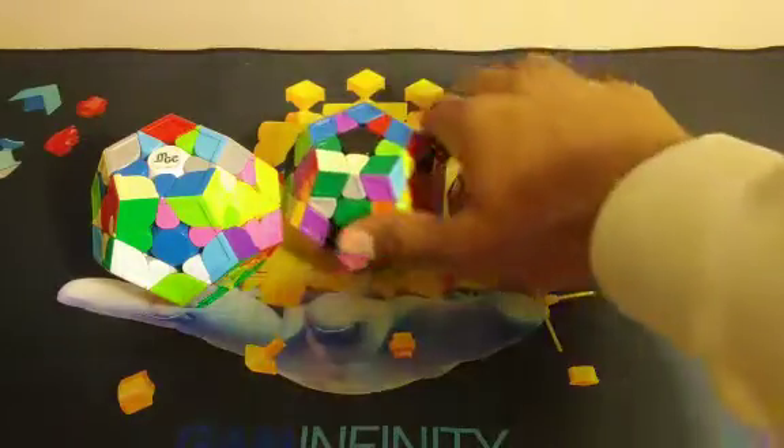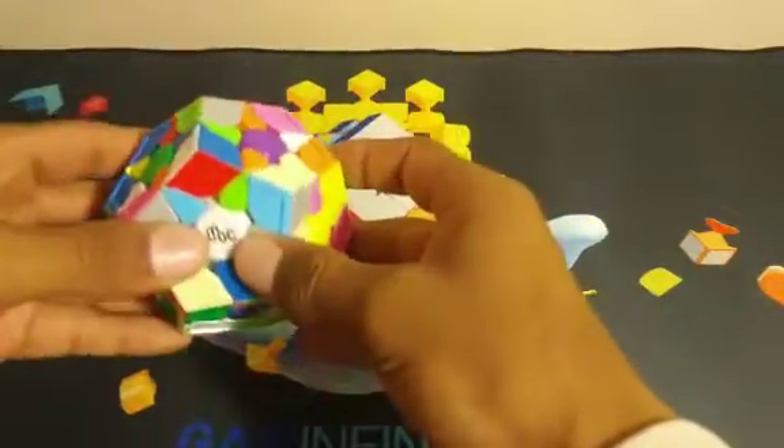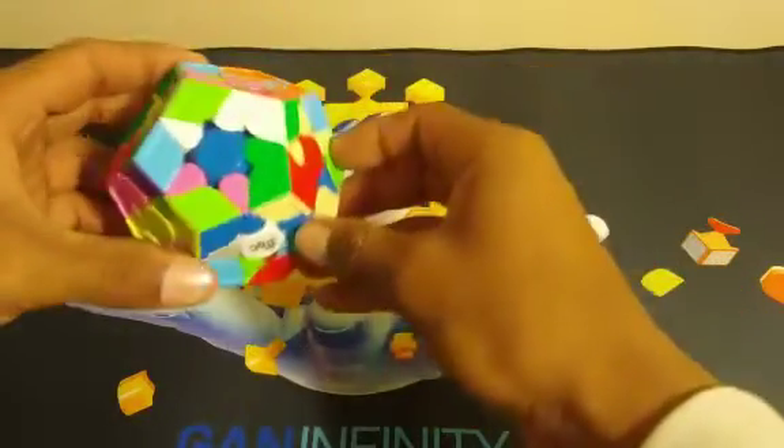Alright, I'm going to set these two off to the side and get right into the first example solve. So in this I see that my star pieces are here, here, here, here, and the blue one is right here.